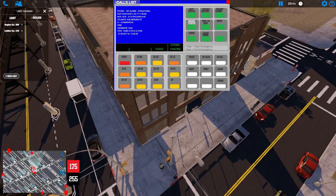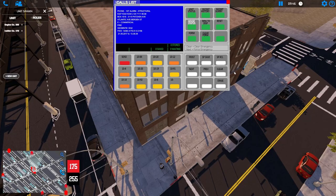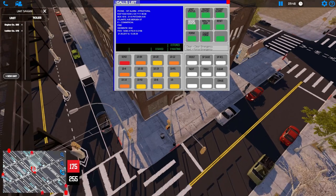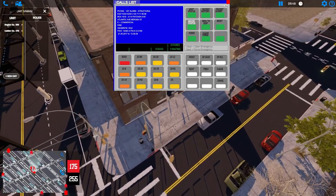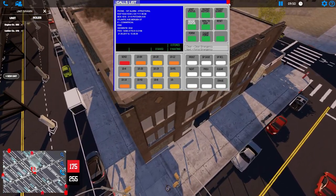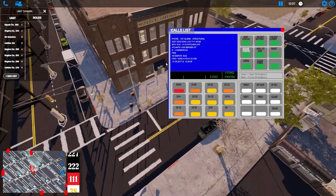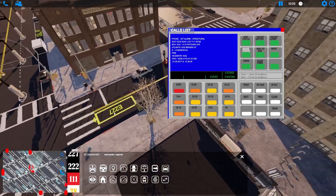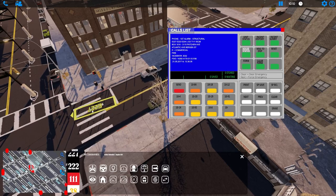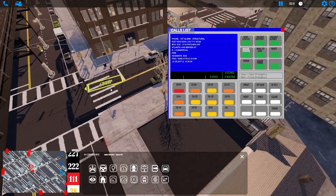The premise here is that Engine 234 and Ladder 123 are on another call, so Engine 255 and Ladder 175 are filling in. We'll bring everyone else to fill out the alarm — probably at least a first alarm. Everything's spawned in, so let's start bringing units. Engine 227 is first due, so we'll bring him in on this hydrant right here.